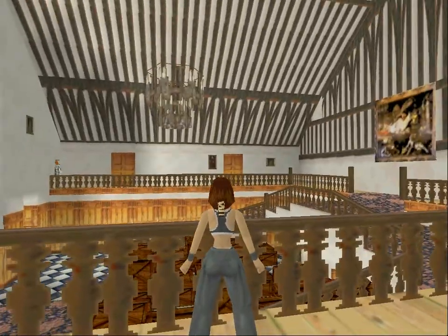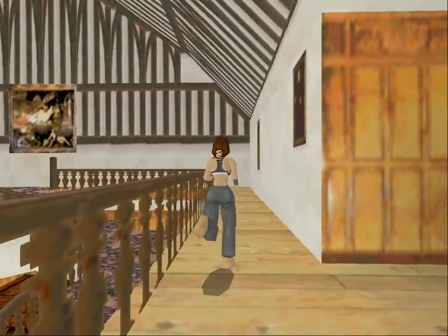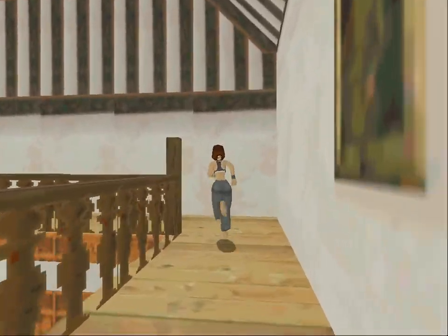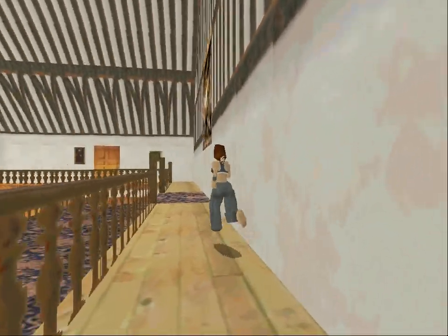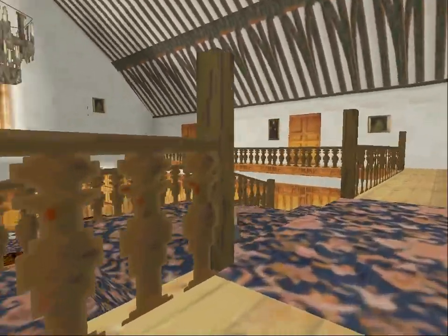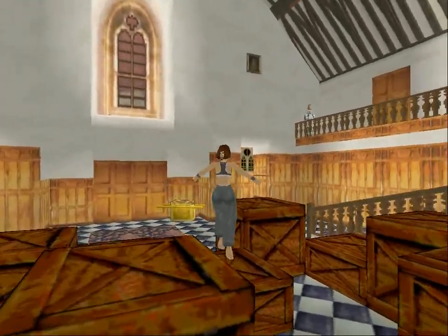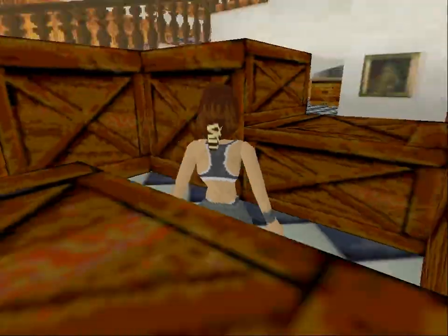The main hall. Sorry about the crates — I'm having some things put into storage and the delivery people haven't been yet. Run up to a crate and while still pressing forward, press action and I'll vault up onto it.